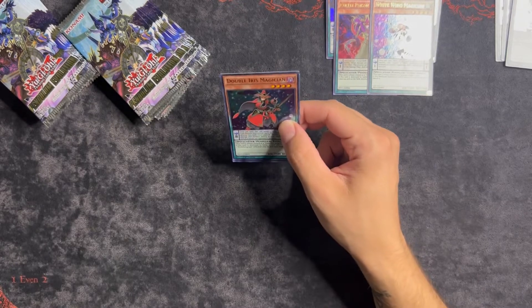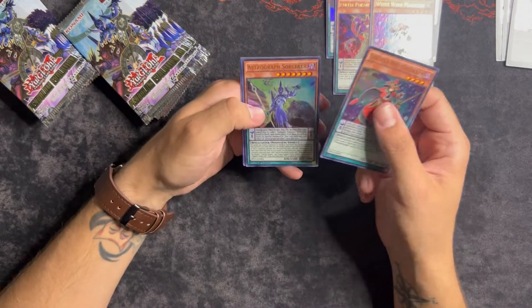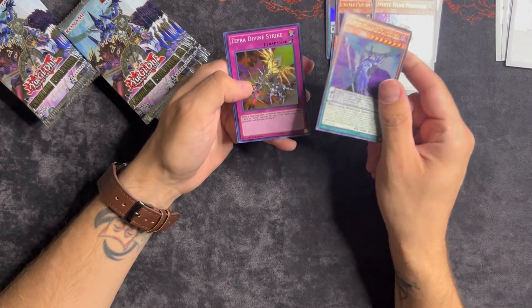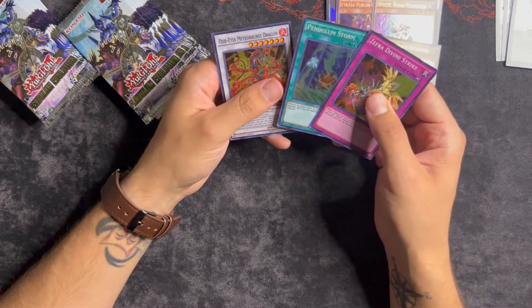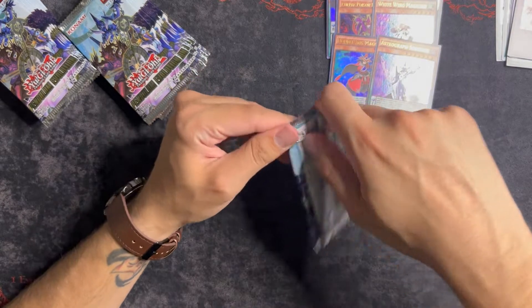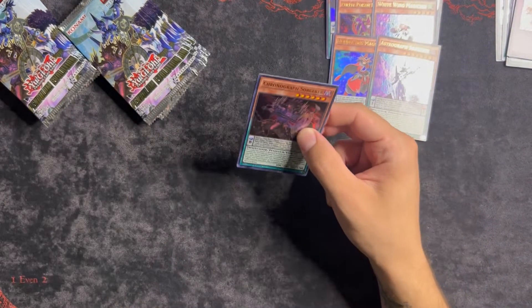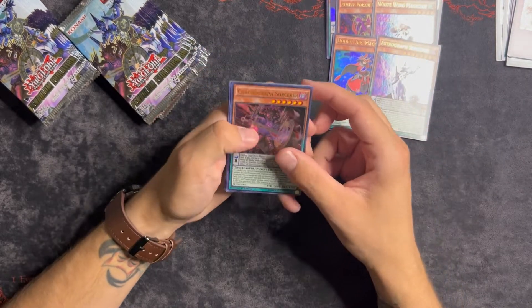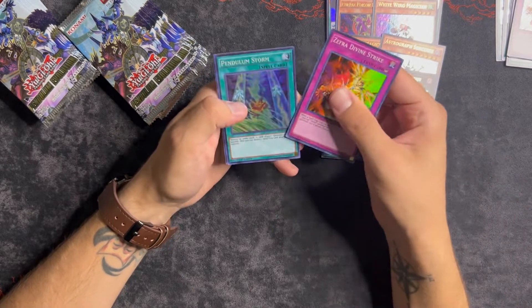Okay, I thought this was going to be another White Wing - Double Iris, I know this is now at three I believe, so it's nice to have. Astrograph - I believe this is also at one in the TCG if I'm not mistaken. Just some more supers. The supers aren't really the best cards in the set - you really just want to get the Crobat and the Pendulum Call. That's still noteworthy. Chronograph and Time Star are good cards.